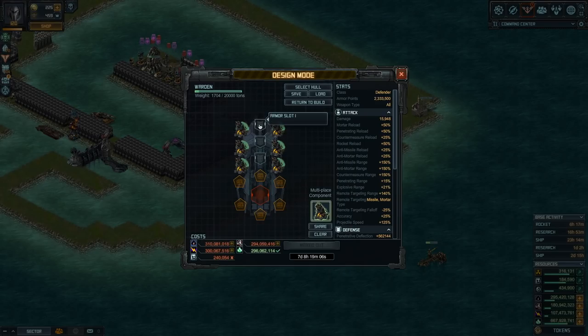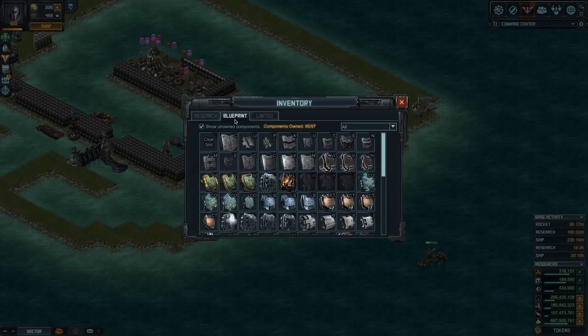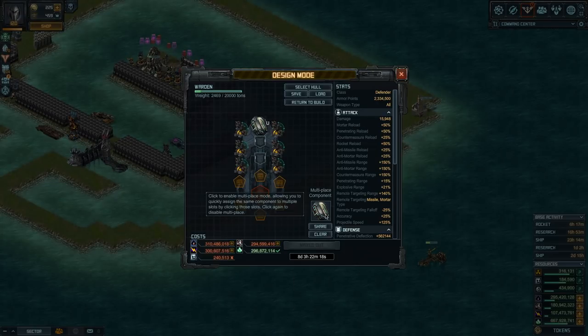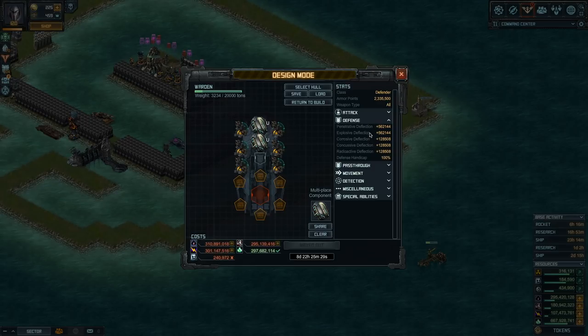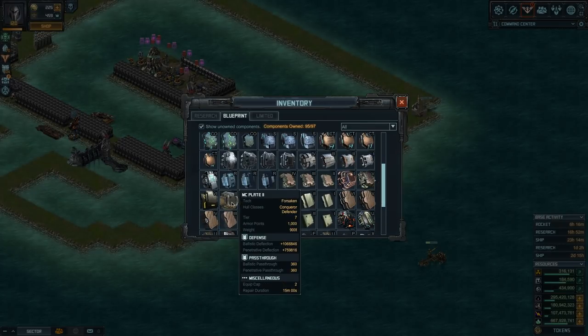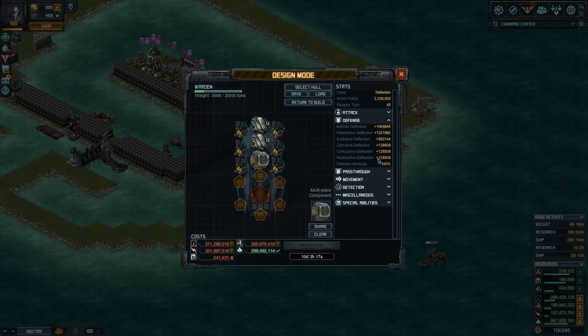For armor, you need to defend against incoming attackers. It already has very good penetrative and explosive deflection so don't worry about those. Focus on the other damage types. With a River Conqueror coming up in the next bounty, I'm putting two of those on. Looking at what's still missing, we only lack ballistic deflection, so add the MC2 — and there's soon going to be an MC3, but that one million should be enough. Now you're protected against all six damage types.